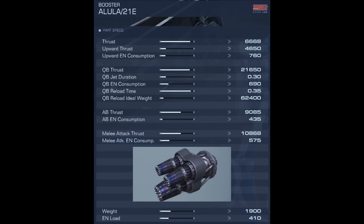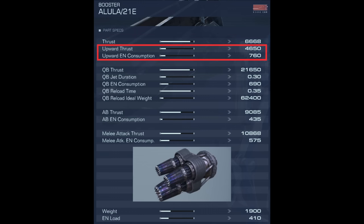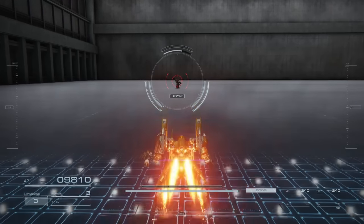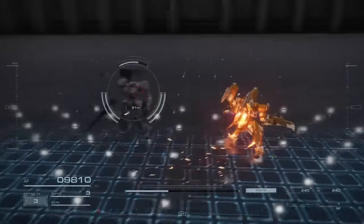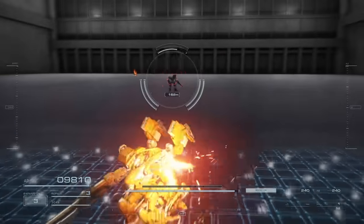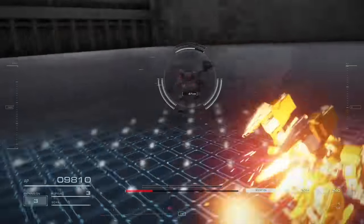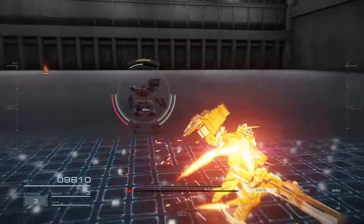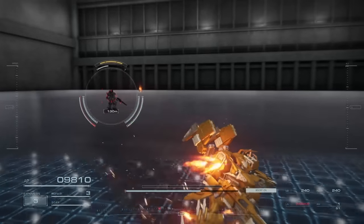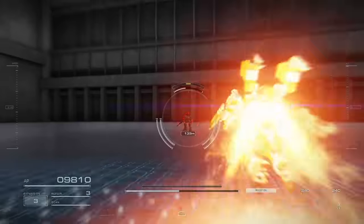Following the idea of specializing on the ground, we have the Alula booster. This booster is fast but high on energy consumption. The reason why it's not great for aerial combat is because of its weak upward thrust and high upward energy consumption. This is definitely a strong and popular pick for lightweight builds, because another one of the Alula booster's strong points is having the second fastest quick boost reload time that's good for closing distances. Its stat distribution is very tailored for going fast, so even for builds that go above its ideal weight, I would still consider this booster. The cutoff is roughly around 72k to 73k weight for me, because after that you might as well use the speed booster if grounded combat is your main concern.